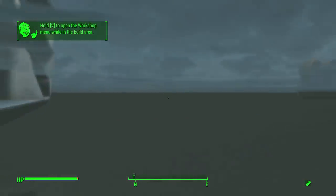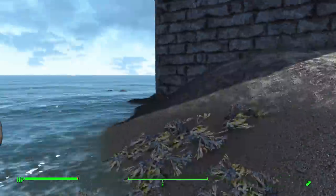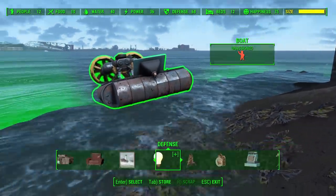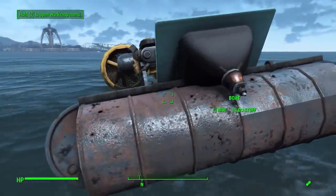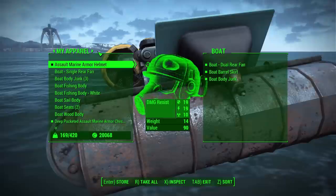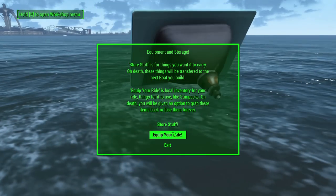These are the two most basic, easiest, and cheapest boats available from the start once you find that first book: the basic junk boat and the junk hovercraft. There are other boats as seen in the toolbox. To change from one boat to another, in workshop mode you place a boat in the water, then in Do Stuff > Equipment > Equip Ride, the body is something you add just like everything else to give it a look. We can add another body — let me take all of these things out.